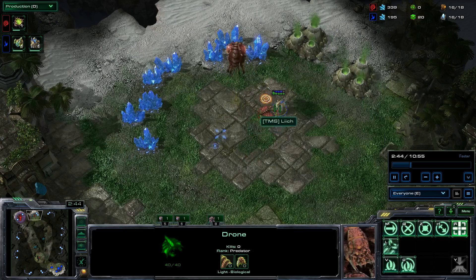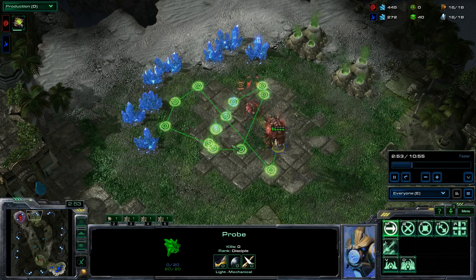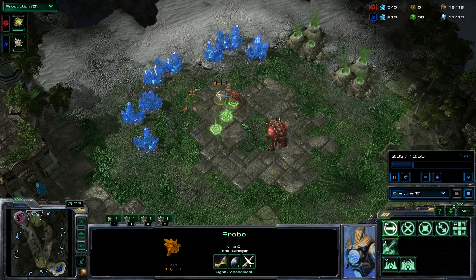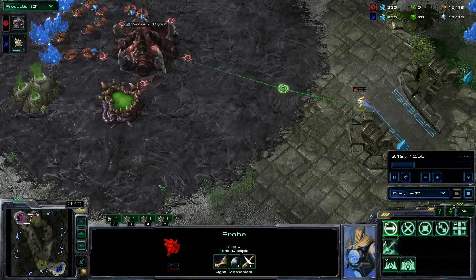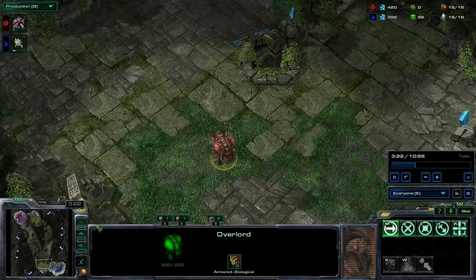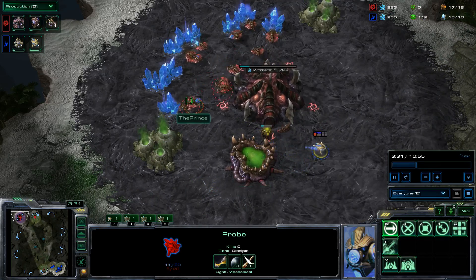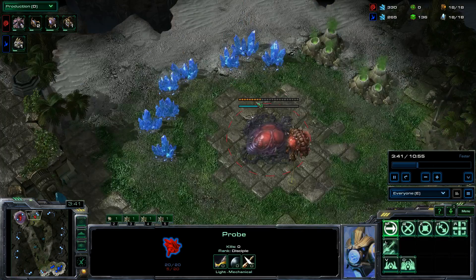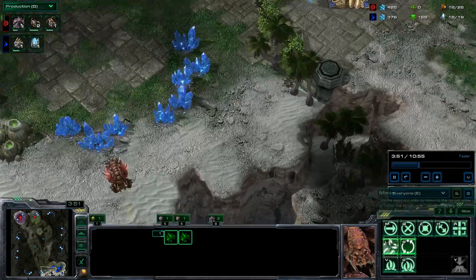He's not actually microing his probe as he should — he's letting me take too many hits. I'm getting another hit off, microing my drone a little bit. It's down to 5 HP. He's just getting a Gateway and 2 Gases, so it could be an expansion or some Oracles. The probe has 10 shields and 5 HP, but it's regenerating so fast — already up to 20 shields — and it's going to get out just in time. Maybe I could have sniped it by pulling two drones off the mineral line.